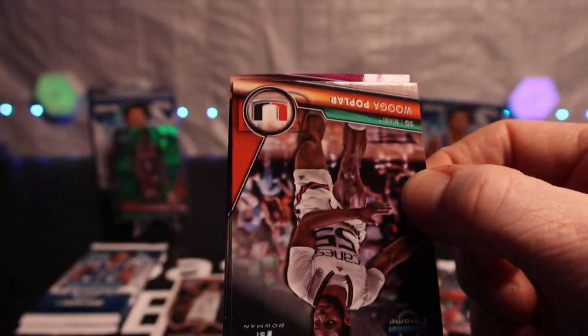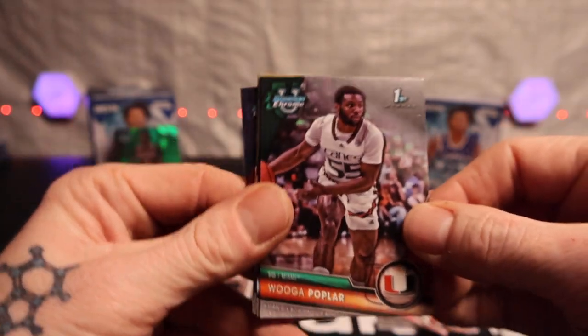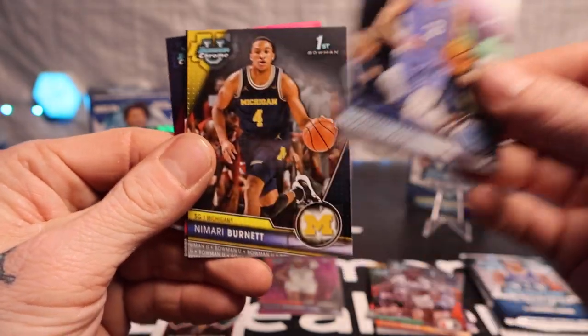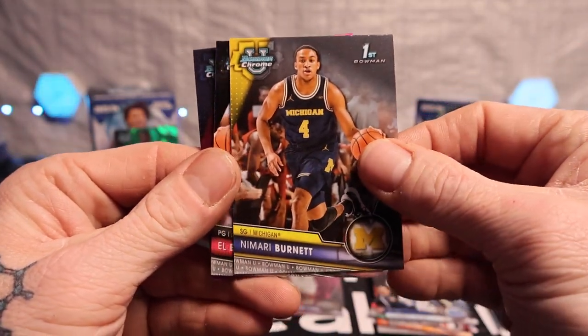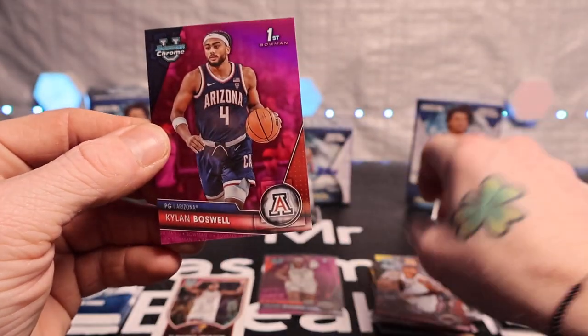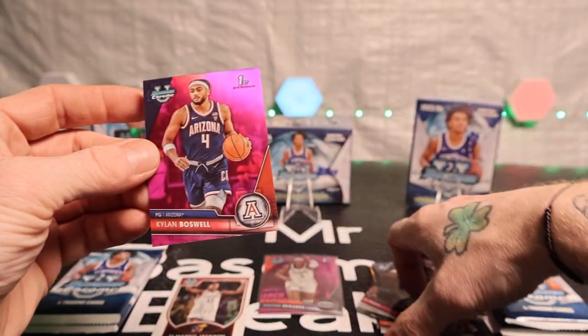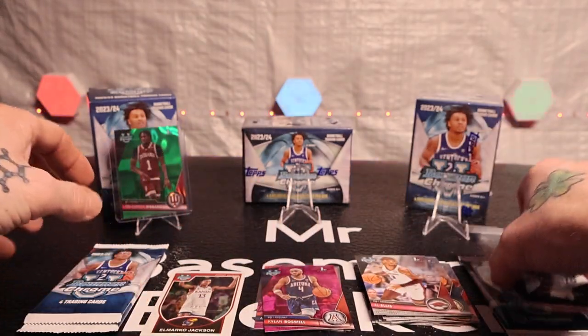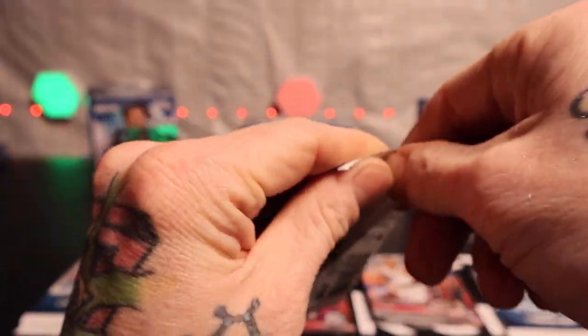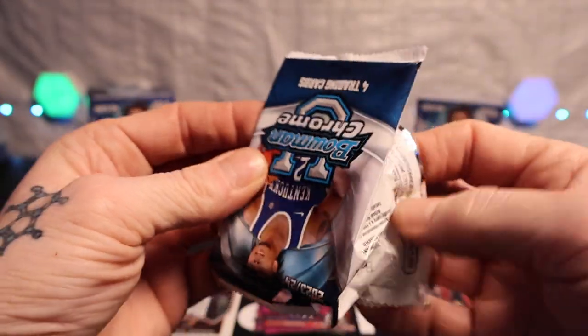All right, we got Wuga Poplar, Cormac Ryan, Namari Burnett, L. Ellis, and the pink will be a Kylan Boswell. All right, okay. Hey, I'm liking the cards but just don't know anybody.